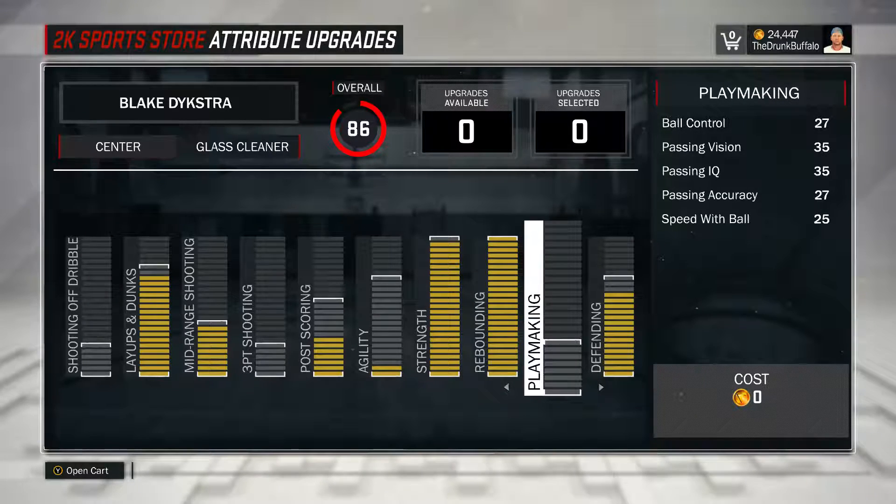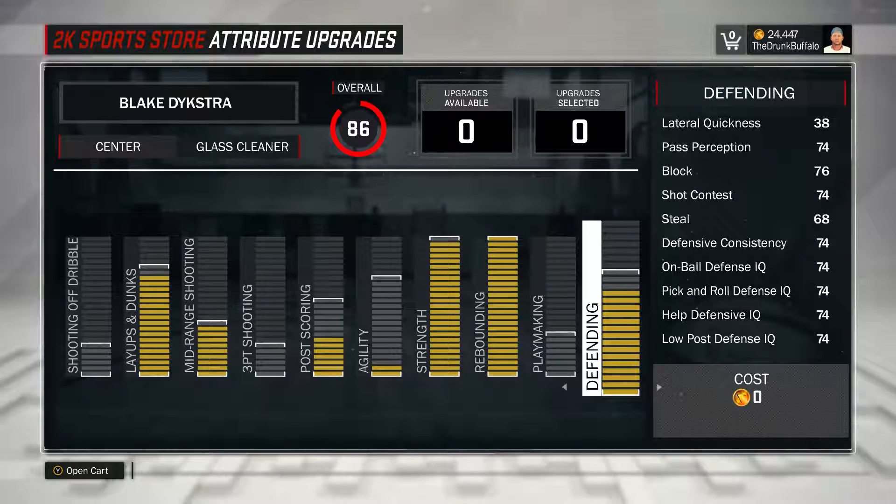Playmaking - nothing. You're not going to be doing anything with it. You can't cross anyone over and you shouldn't be dribbling as a glass cleaner for the most part, so nothing there. Defending - I did everything but three bars. It's fine, my defense isn't the best. You're going to see the real payout if you max out your defense all the way - that blocking and shot contest goes way up. If you put three more up I think it goes up into the mid 80s, or at least low 80s. But yeah, that's what I would do for the stats right now.